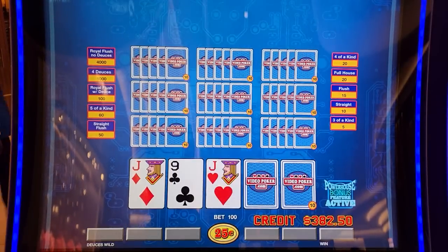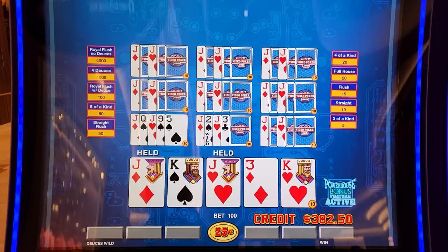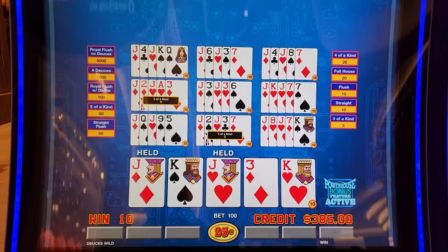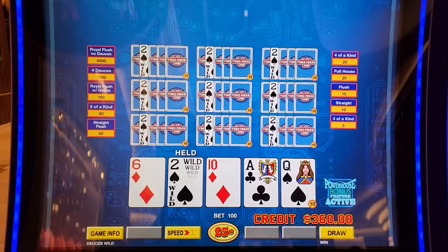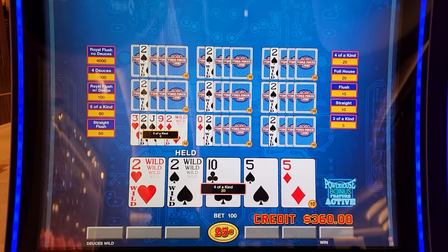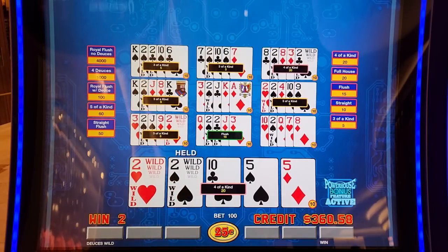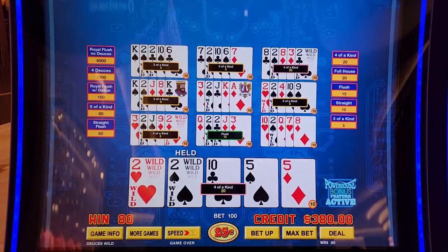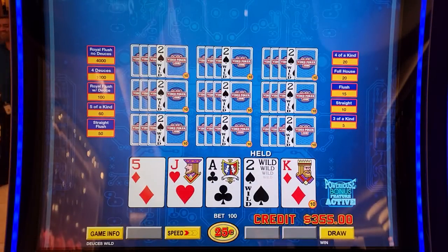Bet 100, win 175 — I'll take that. Getting dealt three deuces would be fun. If we get dealt three deuces it'd be four of a kind, so we'd have 50 extra hands, 60 hands total to go for four deuces. That would be fun.